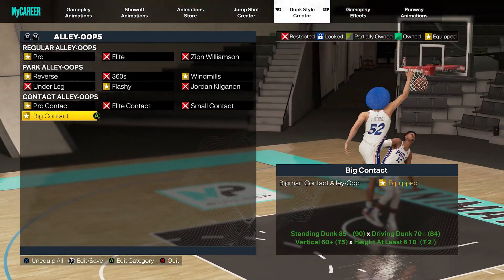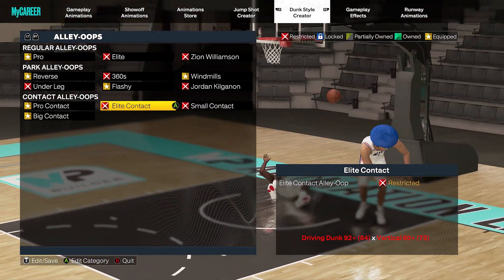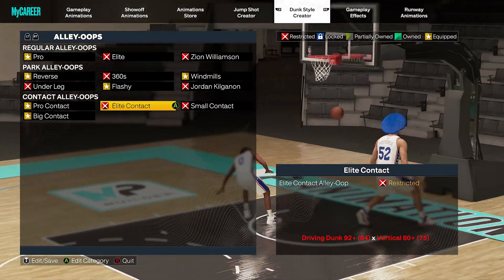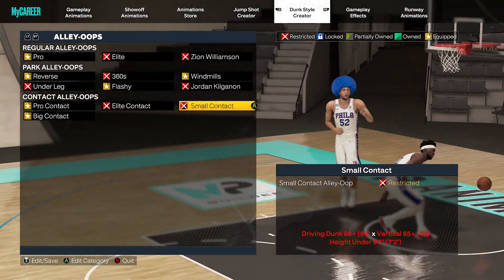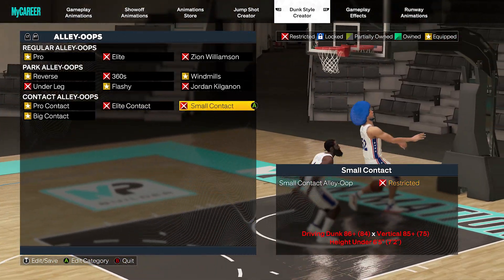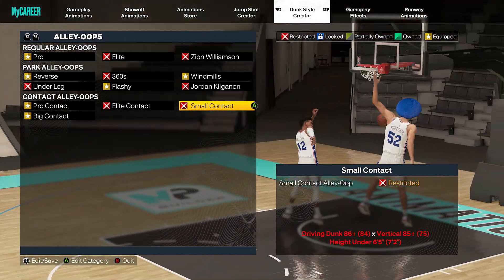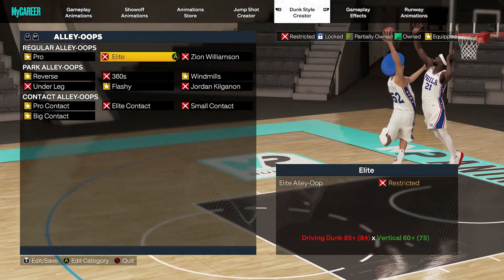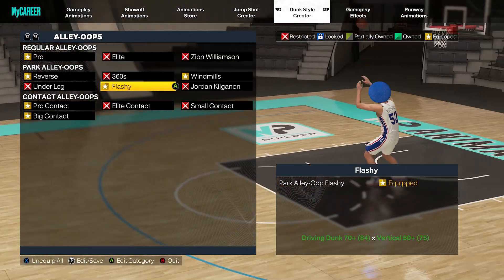and big contact dunks. I'm on my 7'2 slasher right now, so I get the pro and the bigs. If you make the meta 6'9 with the 93 driving dunk, you'll probably be able to get the pro and the elite. You may not even have these dunk animations yet — this may be the last thing you're thinking about putting on your player.